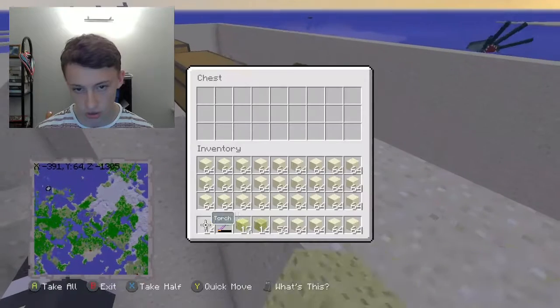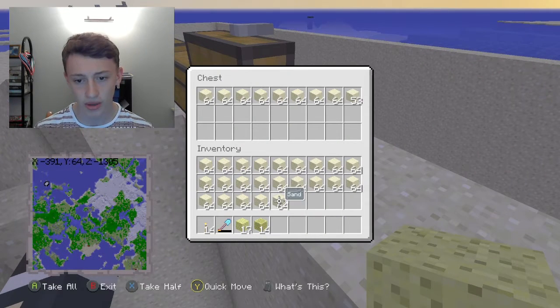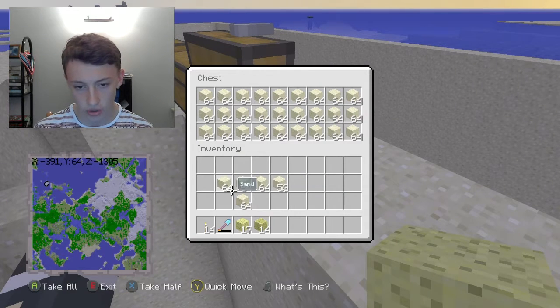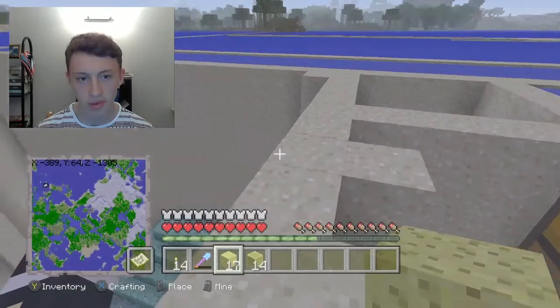Let's make some more torches. Let's go put this sand in the shaft — we'll just dump this in for now. I'll be back once I've actually got rid of all this sand and the water and the square bits.